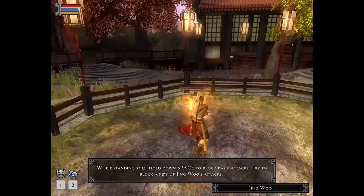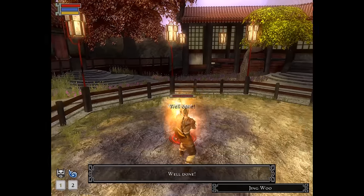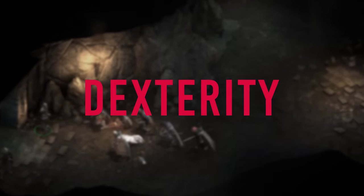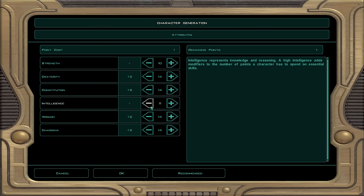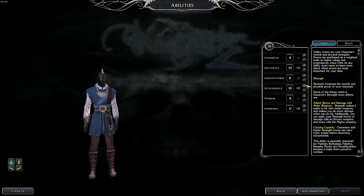If you've been playing games for as long as I have, you've probably run into these six stats: Strength, Dexterity, Constitution, Intelligence, Wisdom, and Charisma. They are, of course, the original ability scores from Dungeons and Dragons.